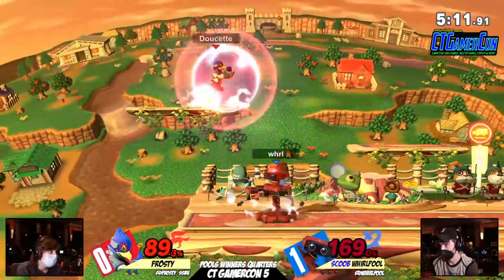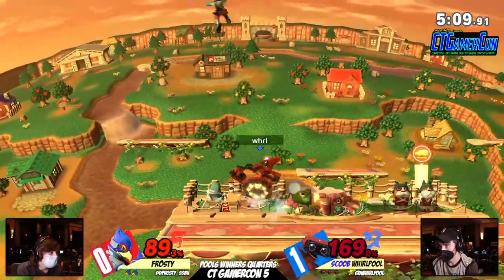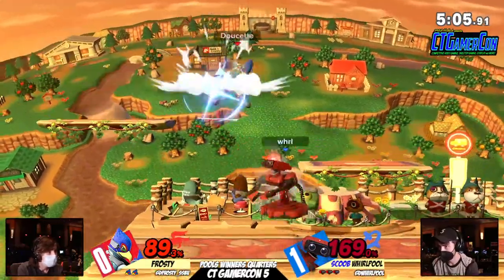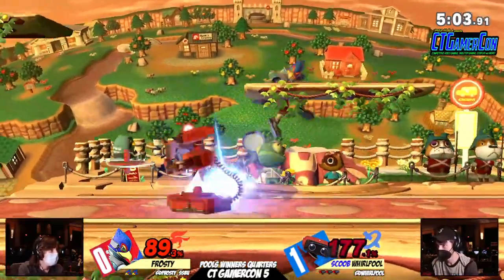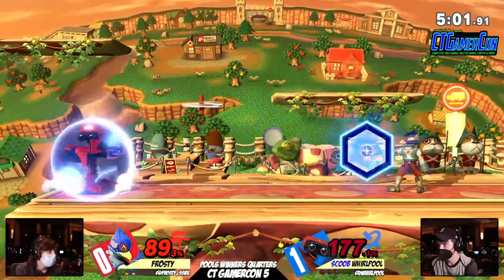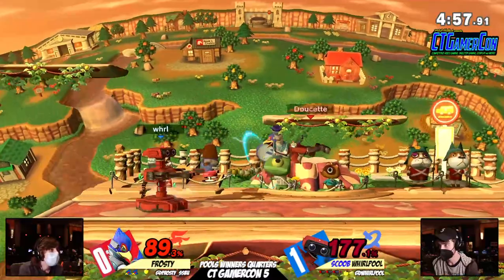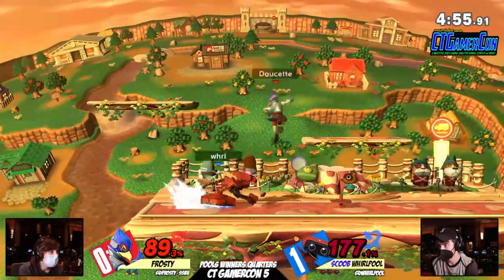Linear killing options that people are hyper cognizant of. Falco can kill Rob up to about 140-ish from an up tilt combo. Now at this point we're going to see his up smash, down tilt, and a fair off ledge maybe. But even then, Rob's a big man — he might not die from that even on this stage.